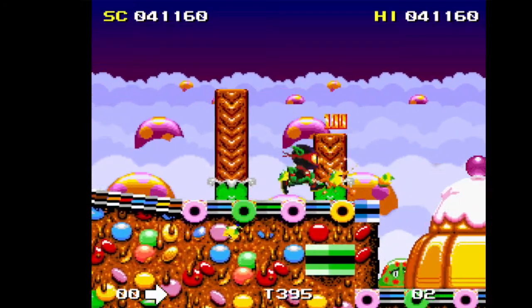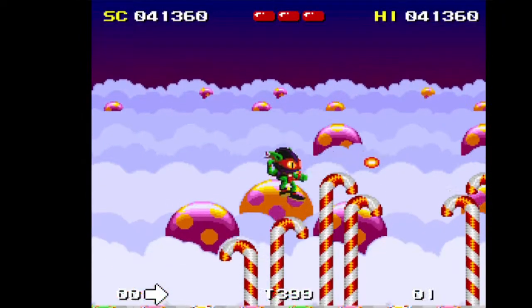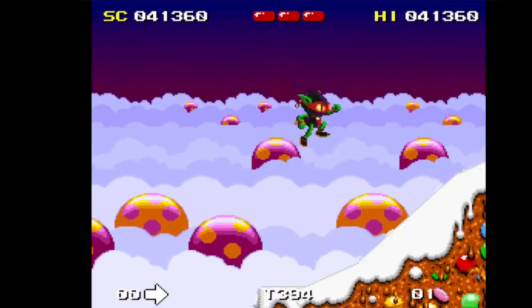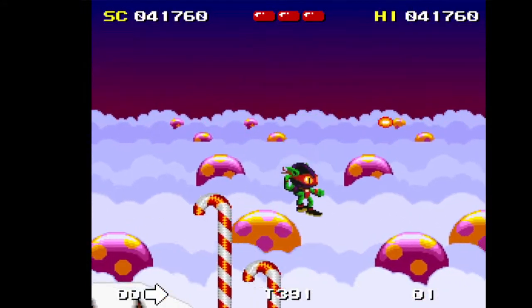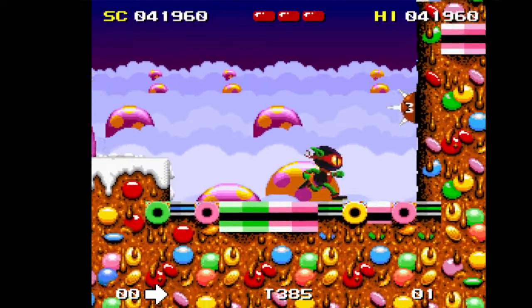Now on the Amiga there was a sequel called Zool 2, in which you could control either Zool or his girlfriend Zeus, and both had differing skills. The biggest fix they made was that you could just press up to climb a wall — you didn't have to hop-jump your way up like you do in this original game. And it works so much better.